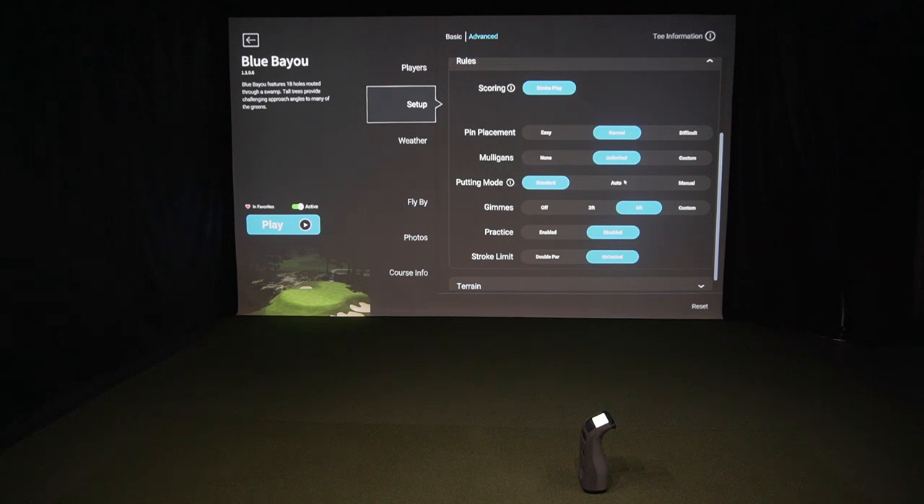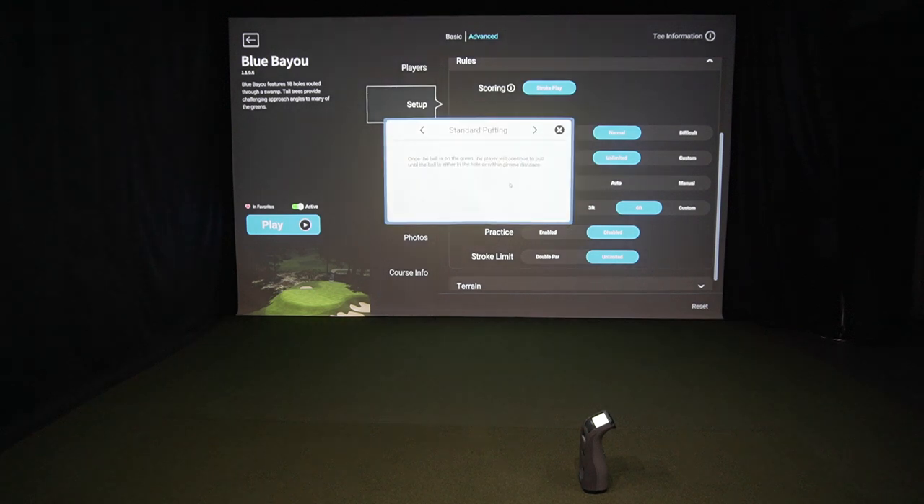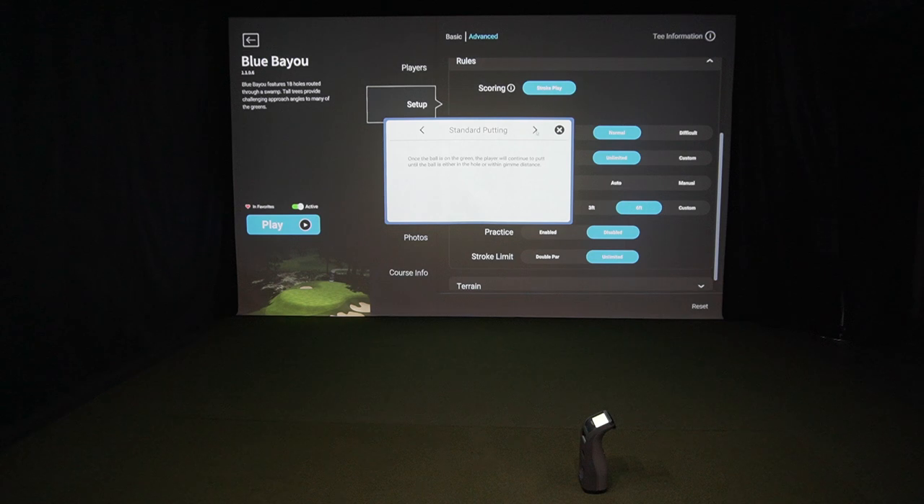Putting mode has three options: standard, auto, and manual. Standard putting is once you land on the green, you putt it out right to the cup or up to your gimme distance. Auto putting — as soon as you land on the green, it determines the number of strokes based on your lie and distance. Manual putting lets you enter the number of putts yourself, so if you just know how many putts it's going to take, you can use this option.